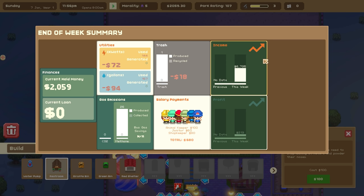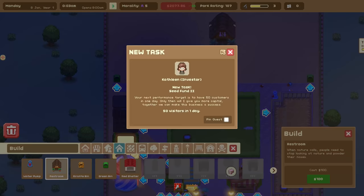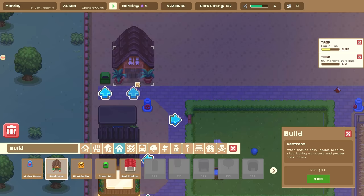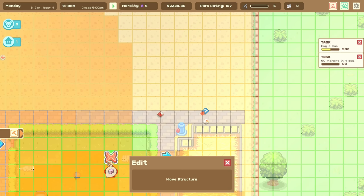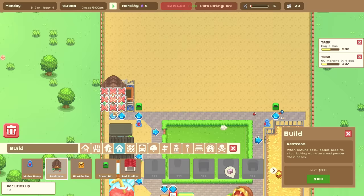What is this? 50 visitors in one day — sure. You want me to buy a bus? Let me move a few things around, then go to facilities and amenities. Let's place a restroom there and a restroom there — that's probably going to keep people relatively happy.